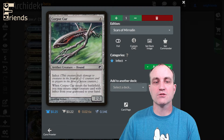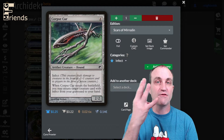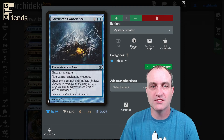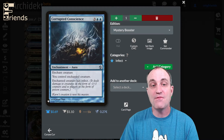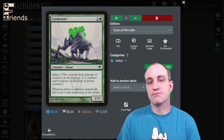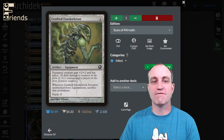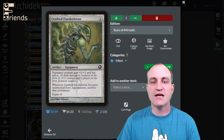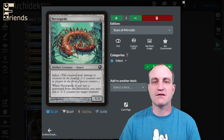Corpse Cur — four-drop infect; when it enters the battlefield you may return target infect creature card from your graveyard to your hand — definitely worth the four mana. Murkfiend Liege area — enchant creature that gives the creature infect, so you steal a creature and give it infect. Cystbearer — three-drop 2/3 infect, straightforward. Glistener Elf — one-drop with infect. Grafted Exoskeleton — four-drop equipment: equipped creature gets +2/+2 and has infect, giving our non-infect creatures infect; whenever Grafted Exoskeleton becomes unattached from a permanent, sacrifice that permanent.